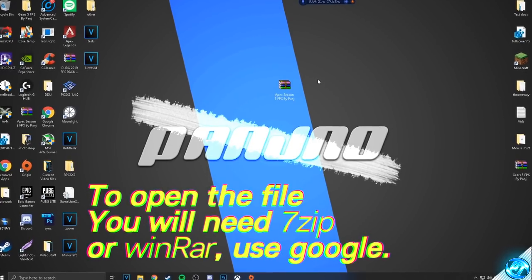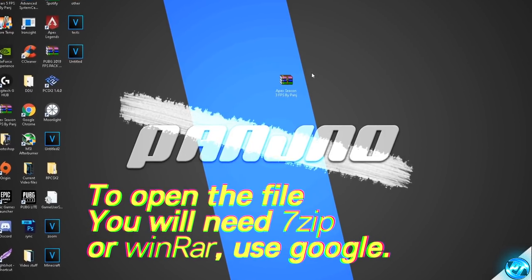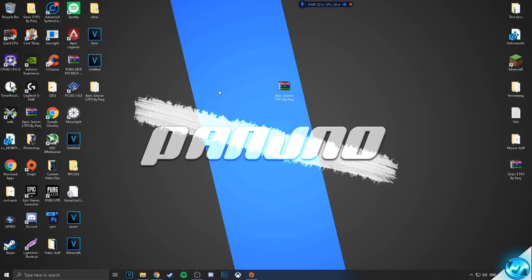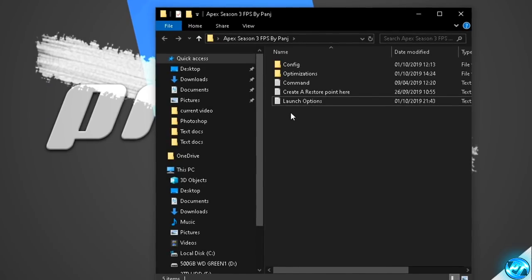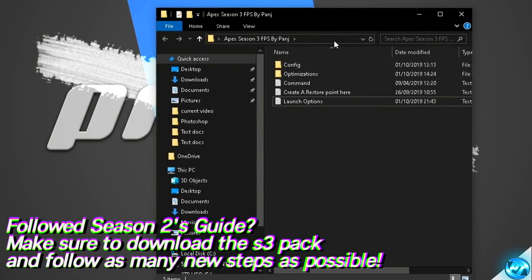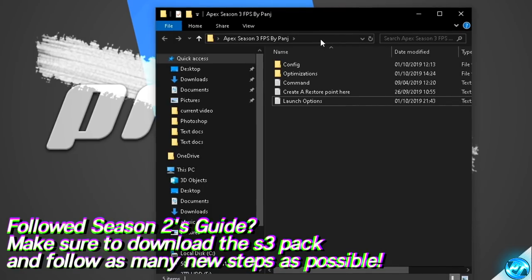Inside of here you'll be finding the Apex Season 3 FPS pack. Once you've got the pack downloaded and it's on your desktop, right click on the pack and select the option for extract here. If you don't have the option for extract here, you'll need to Google WinRAR or 7-Zip, download one of those programs, and you should then have the option to extract here. The folder will contain all of the configs, commands, optimizations and everything we're going to need. If you've downloaded the Season 2 or Season 1 FPS pack, make sure that you follow along with this Season 3 one as there are many different optimizations tweaked for Season 3.